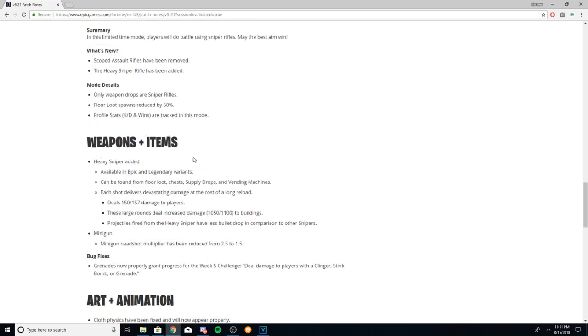So let's talk about the heavy sniper: 150 damage with purple to the body. Are you kidding me? 150 to the body? 157 for gold. And this thing is going to knock out your builds. This gun is so good.